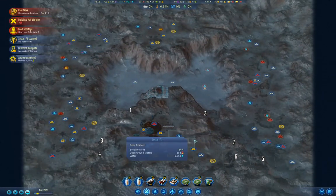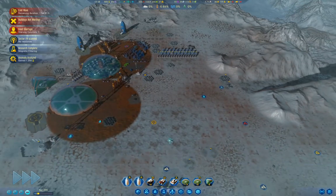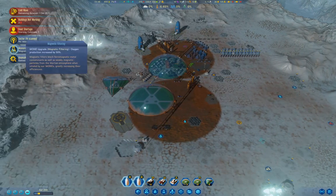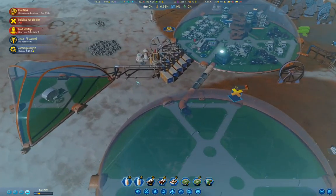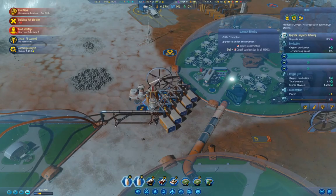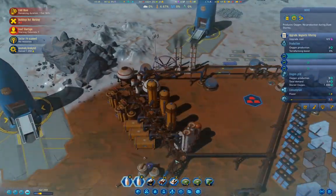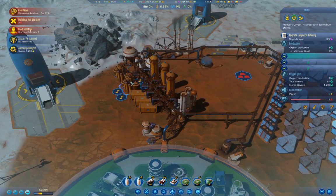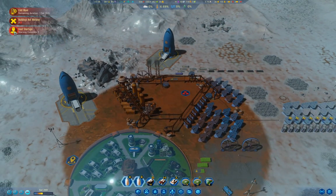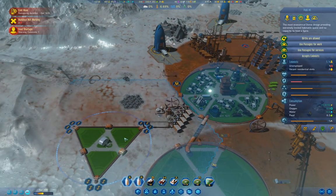We can largely ignore our explorer for the moment. We're working on rebuilding that. We got magnetic filtering. If we go and look at our moxies — magnetic filtering — we'll upgrade all of the moxies. We should be down to one colonist in here.